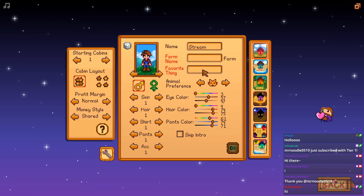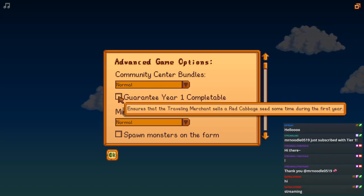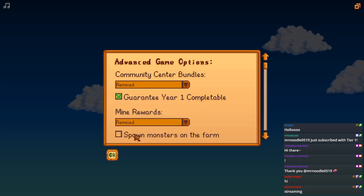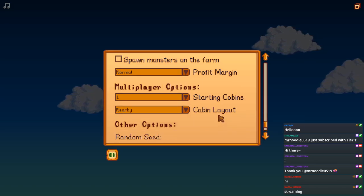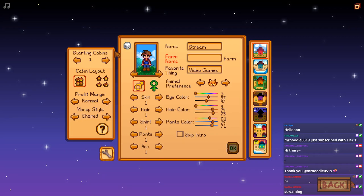Our name will be 'Stream' - what should our farm name be, guys? Nate, Opti Jack, anyone else around - does anyone have an idea? I'll do separate cabins - one cabin nearby is fine. The streaming farm works. We'll remix everything but one cabin nearby is fine.